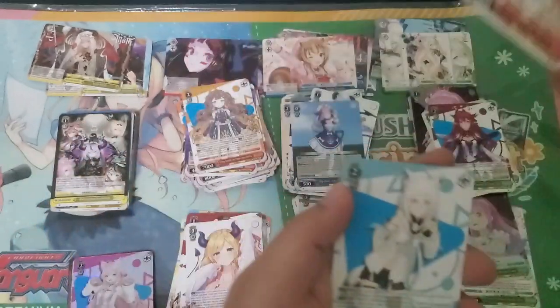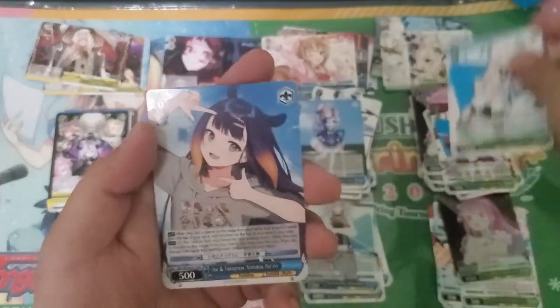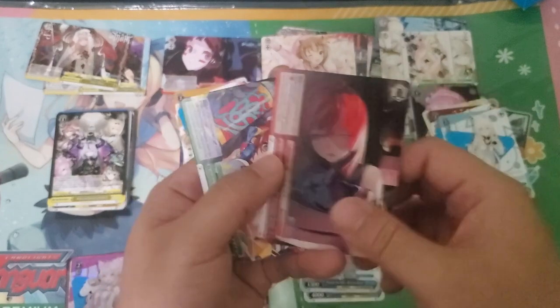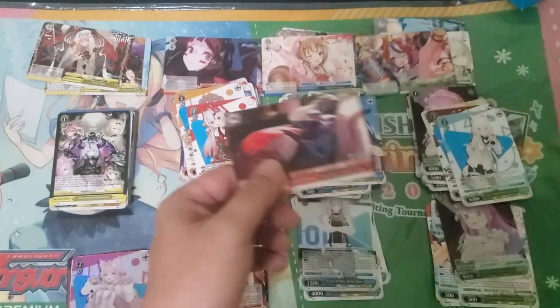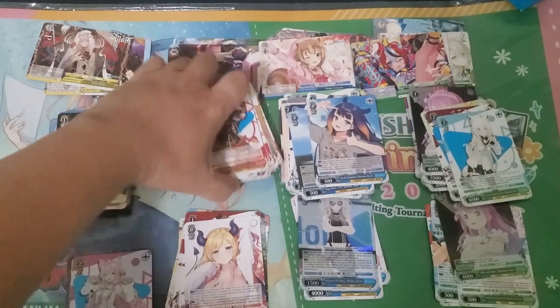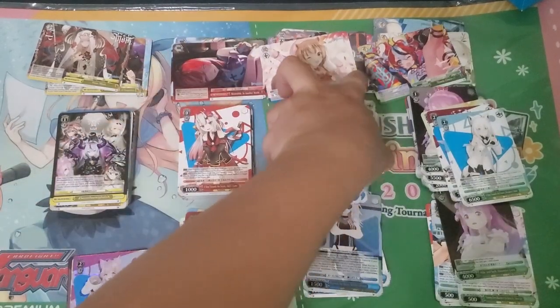Green, IMA, and then double climax. Alright, that was the first box. Let's go into the second and third box.